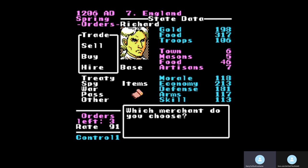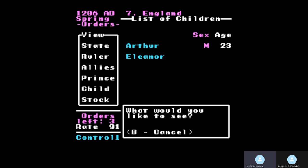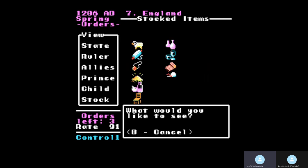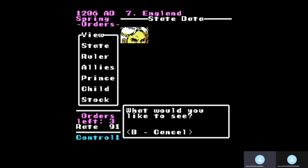I can view my stock. These are my children: Arthur, Eleanor, Henry, and Edward. Here's my stock — yes, I've got a little bit of everything. What always happens is you end up finding good prices for the stuff you don't reproduce yourself and selling it off. Every fall you're selling your main item and maybe some food if you can. You're just trying to build gold to buy troops and continuously training troops.